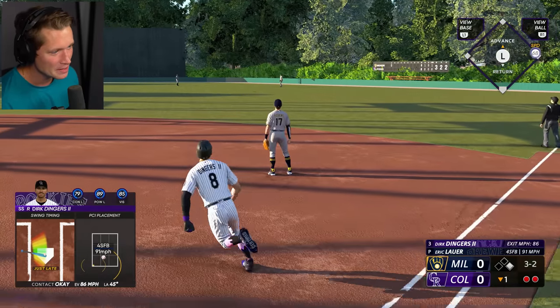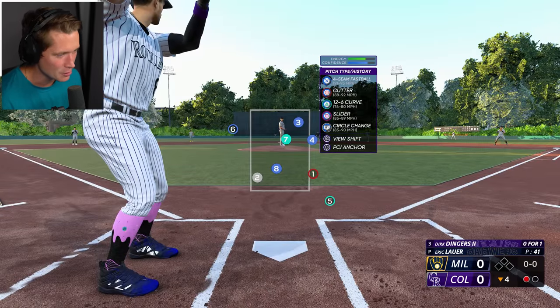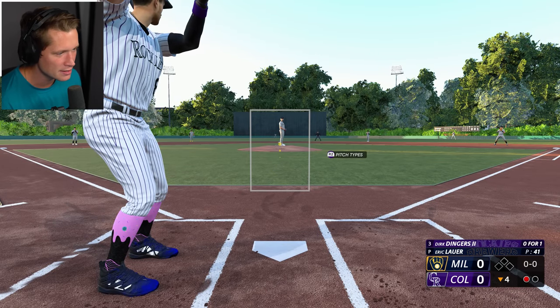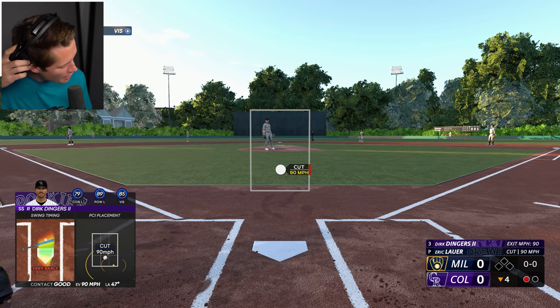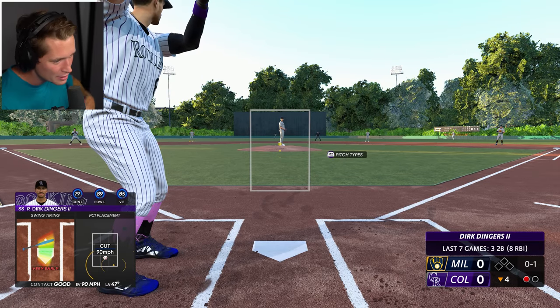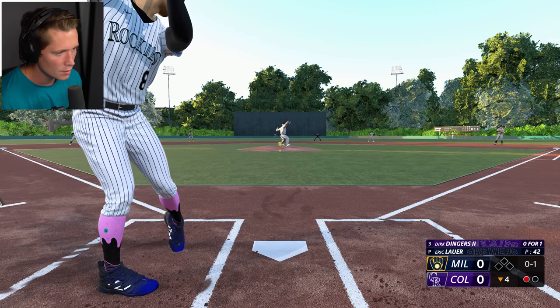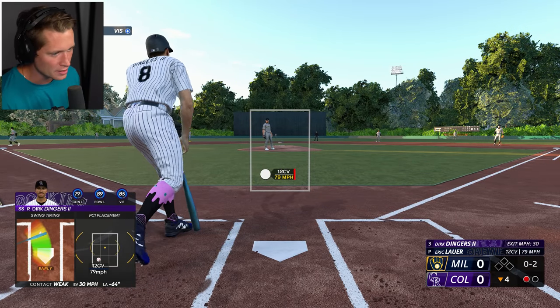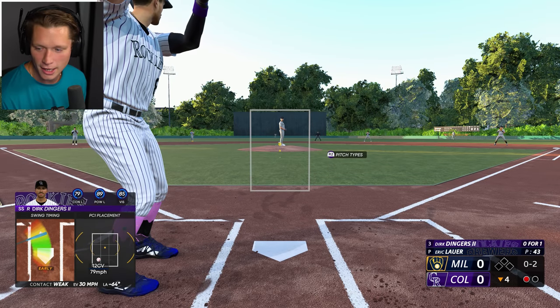It's deep but not deep enough. Puts the squeeze on that one and that'll end the at-bat. It happens. Here we go, at-bat number two. Bottom of the fourth, bases empty with one out. I knew there was a one in there somewhere. We got it figured out. What do you say we break this open and let's start getting something done? Come on Dirk, the Rockies — yet to pick up a hit here.